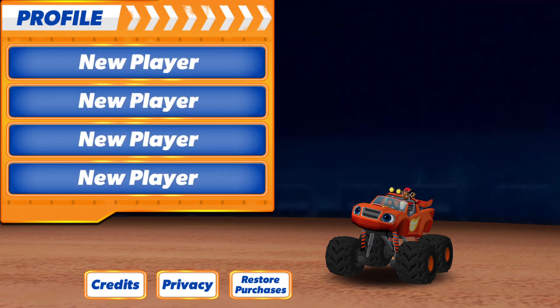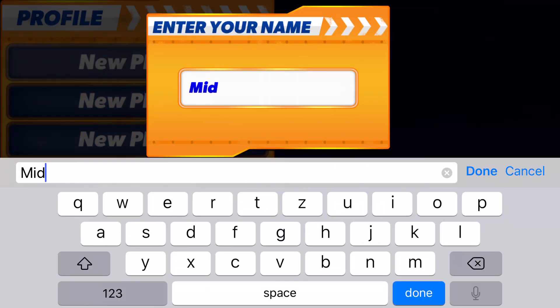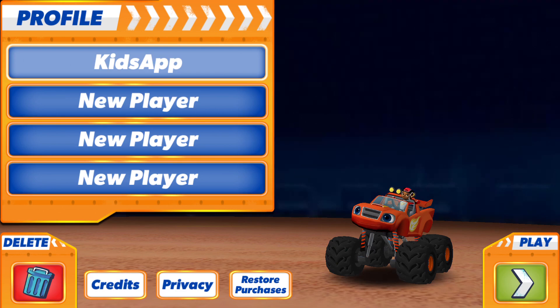Tap on a space to add your name. Tap play to rev up and roll out.